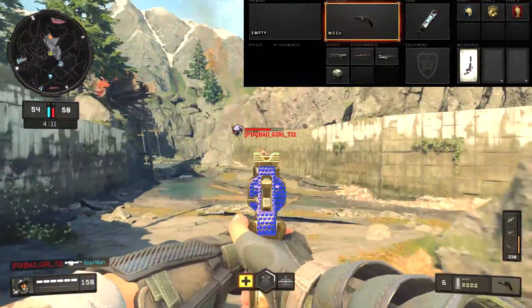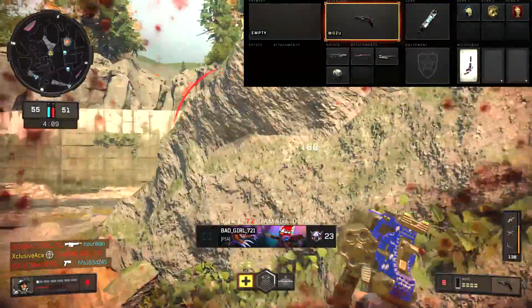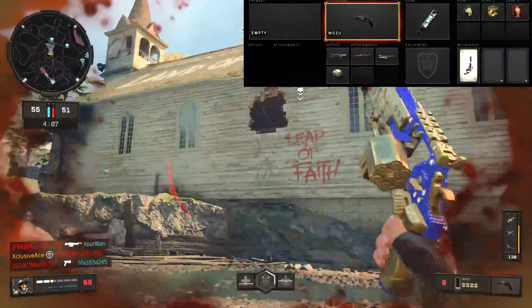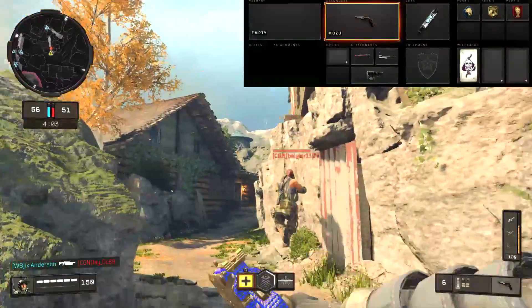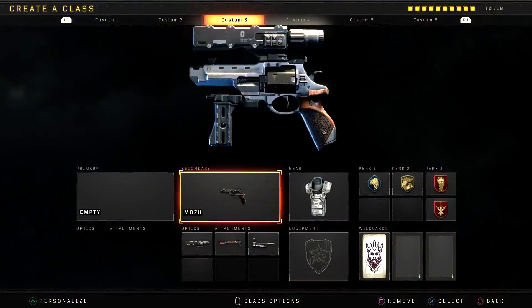Of course, if you don't have Skull Splitter unlocked yet — maybe you're still ranking up the gun — you can absolutely substitute that for High Caliber and then spend that extra point on something else if you'd like, like a compact scope. But if I had to choose in core game modes, this is how I would be running the Mozu.